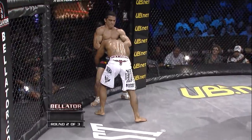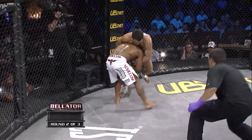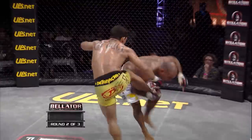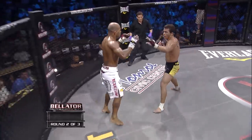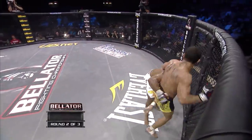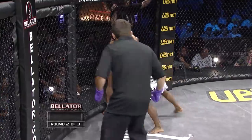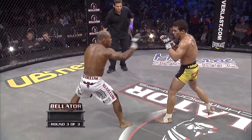One-two, the left landed. Pitbull locking up that guillotine position, but really just using it defensively to control the head of Wilson Hayes, to not give up the takedown. You see that uppercut — he's trying to catch Wilson Hayes coming in with that right uppercut. Flying knee by Pitbull. That's three knees landed in this round.